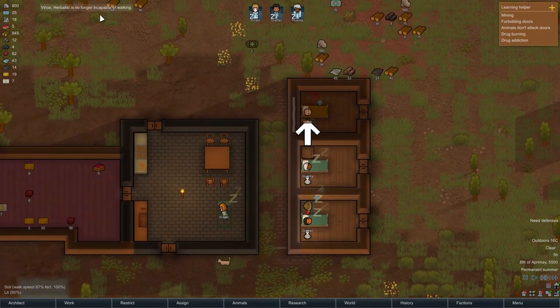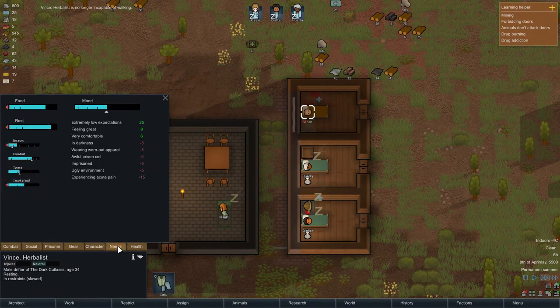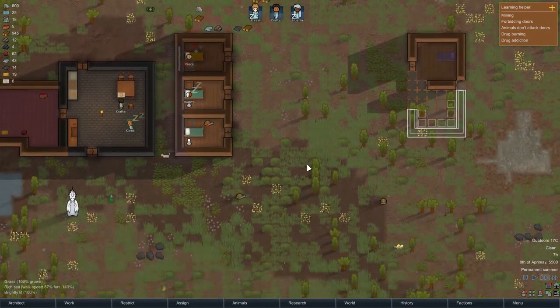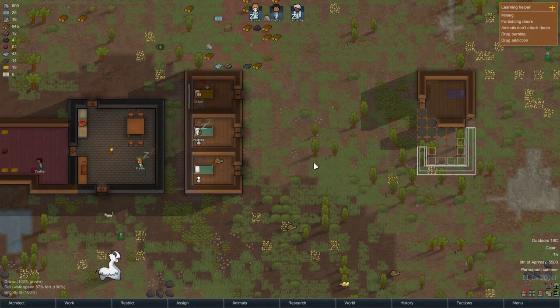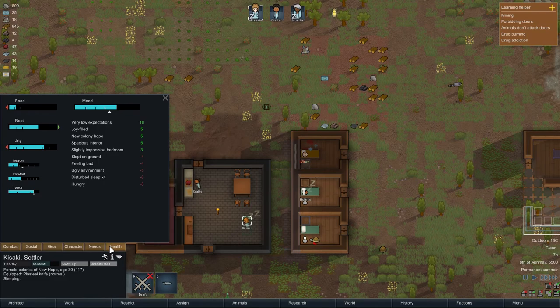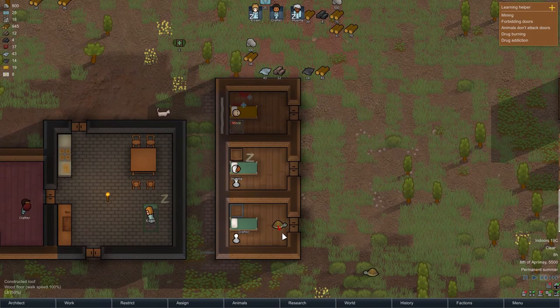Vince is no longer incapable of walking — which is good. In darkness, wearing worn-out stuff, awful prison cell, imprisoned, dark environment, experiencing acute pain — yeah, I know, I'm sorry. I need to transfer him to the other place once we can get that going. But Kisaki is of course still sleeping — disturbed sleep and stuff, which is not perfect.